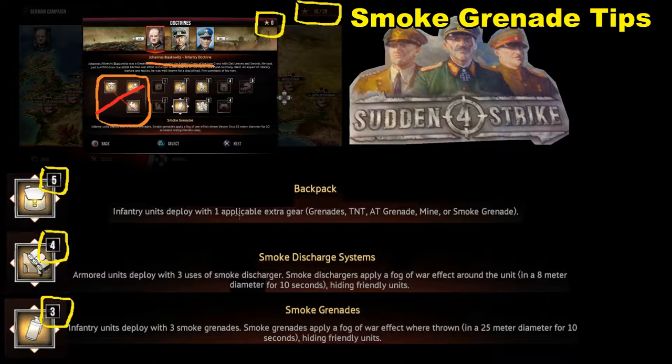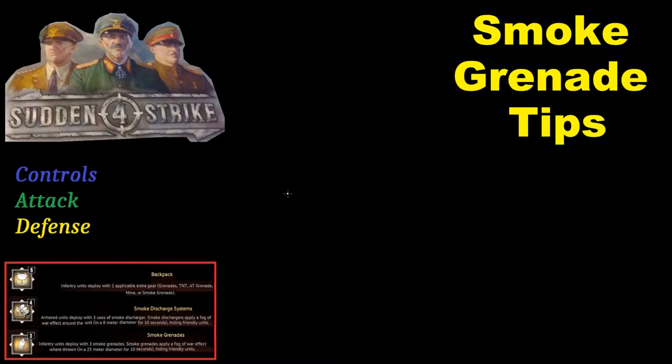You've got to use your stars wisely. This can be effectively used in certain situations. In the next segment, we're going to take a look at two different examples of both attack and defense. But before we do that, we're going to look at the controls as to how you can go about setting this up.